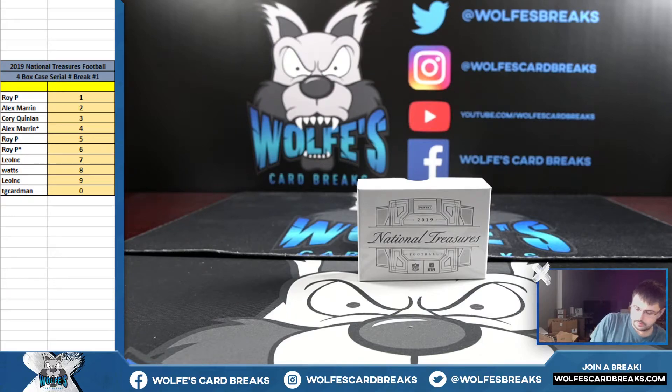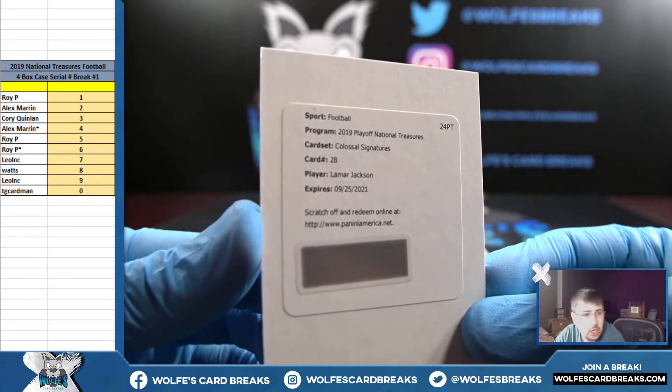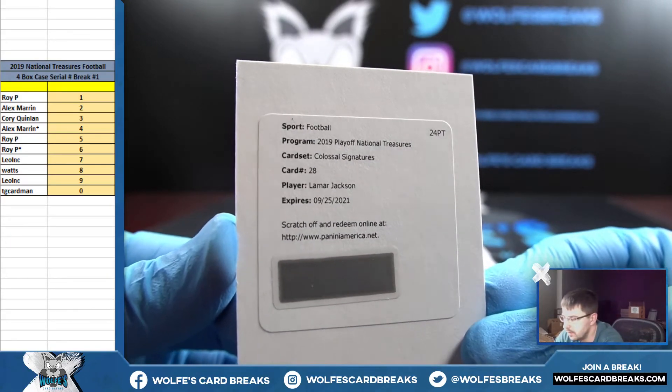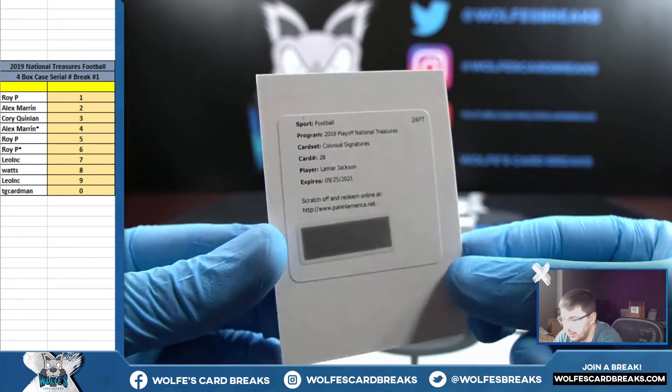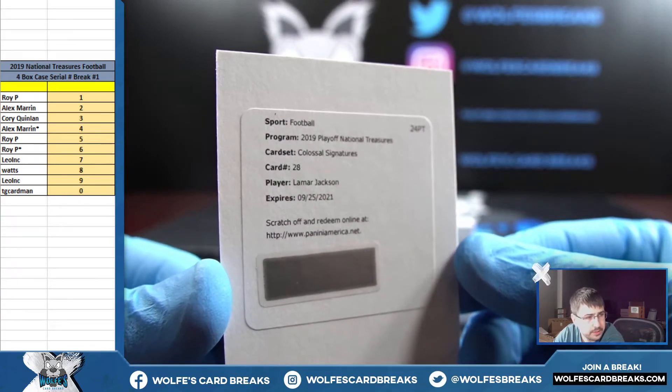Last up is a redemption. The Metcalf was huge, don't get me wrong, but moving forward if you get a Haskins in a 2019 NT case, it's pretty much the same as a death sentence. But this one's nice — colossal signatures, Lamar Jackson. Card number is 28, that'll go to the eight spot, Watts. I thought it was going to be Drew Lock because he's a redemption in this set. Colossal signatures Lamar Jackson — nice card, card number 28, going to the eight spot.